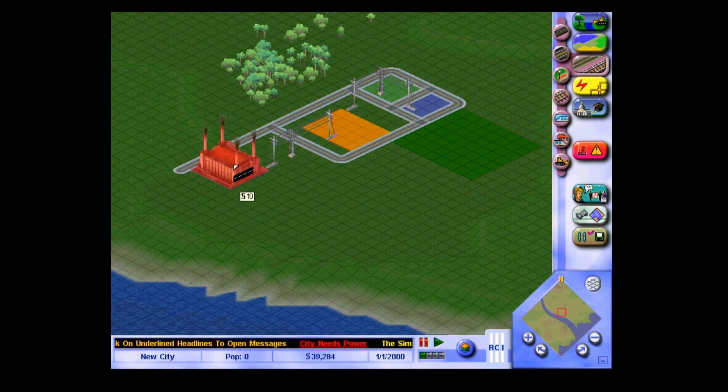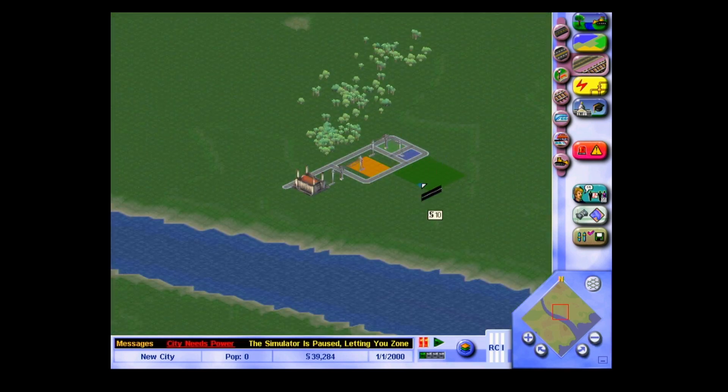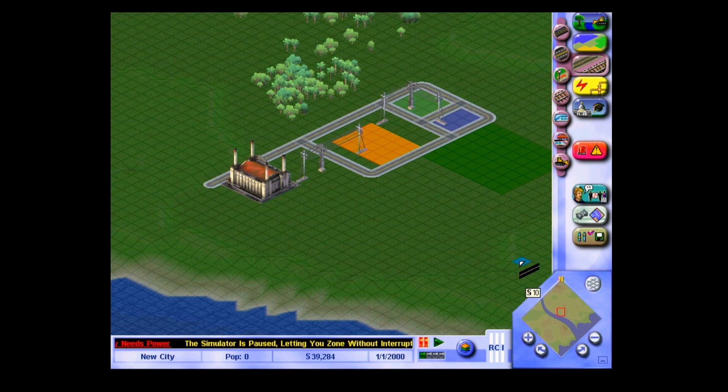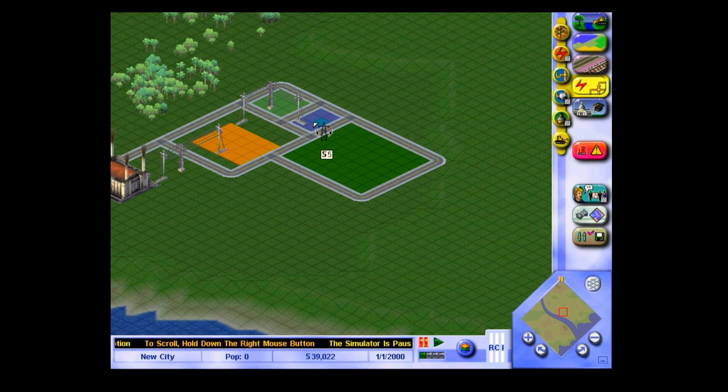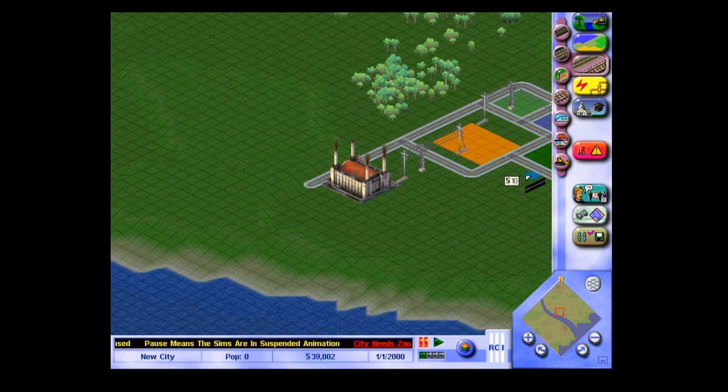We're going to need employees for the power station, probably for the commercial sort of thing. Let's zoom out a bit - not too far. Let's put some roads around this little area. That area hasn't actually got parallel lines so we need to add them. There we go - that's all added. We're going to need some more roads as well, taking them right down to the power station, because we need to supply the employees of the power station with roads.